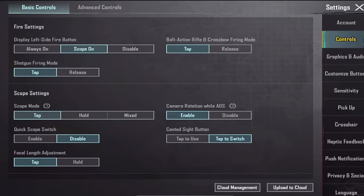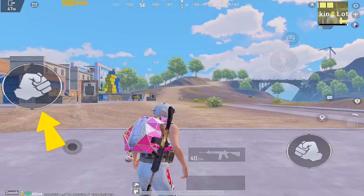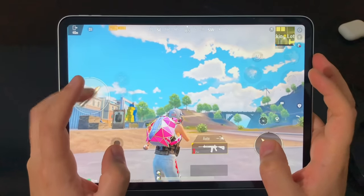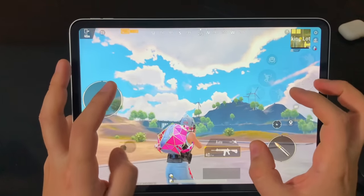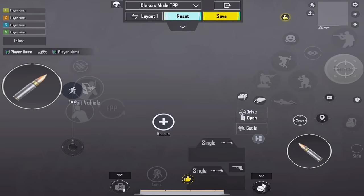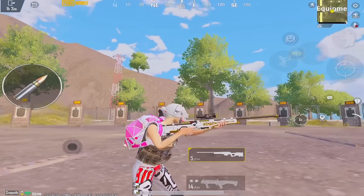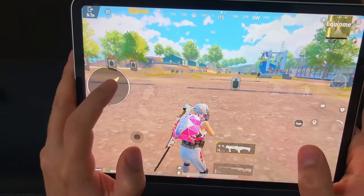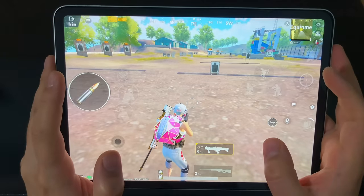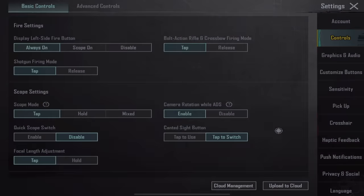Starting with the basics of controls. Make this option always on — it will add a new firing option. By touching this, your camera will not move and it makes your aim super accurate, especially while you zoom in. You can also disable the right side fire button from your layout. While using snipers or shotguns, the optimal choice for firing is tapping, so leave these two options on tap and don't change them.